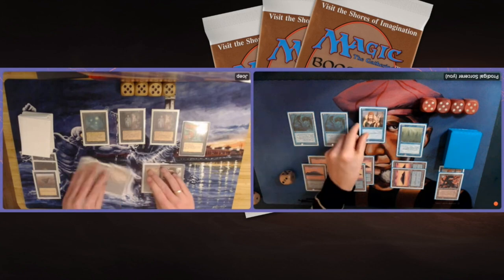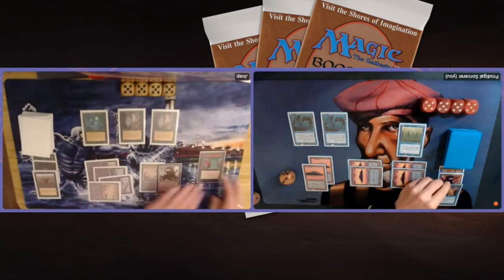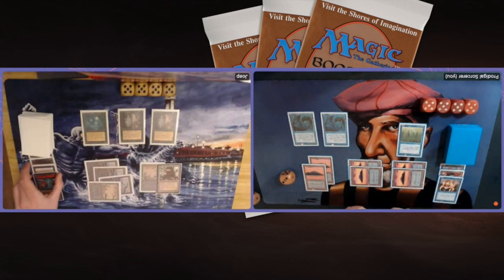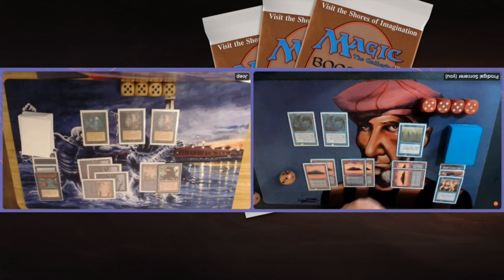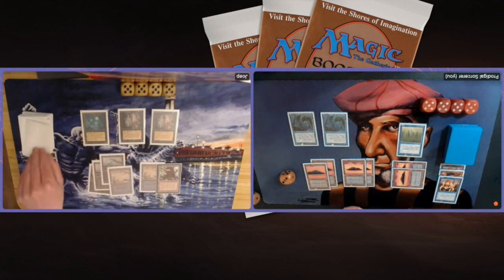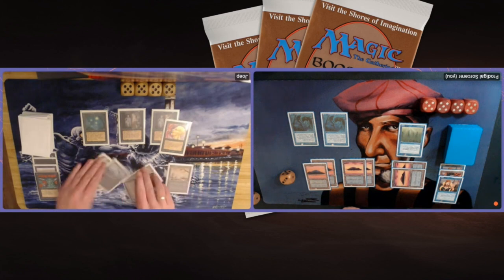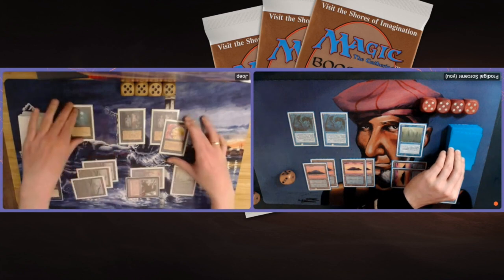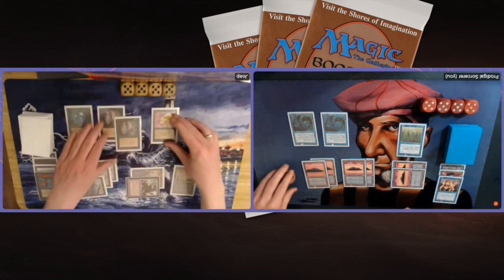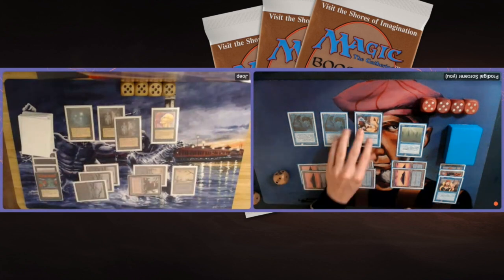There's a Juzam Djinn - wow, that is cool. Counterspell on the Juzam though. I wonder if I should counter it - maybe if I just play one more creature I can make a good double block killing the Juzam. There's the Sengir Vampire - the Sengir is more scary because it's a flying creature, it's got evasion. A 4/4 flyer. Do I have a Psionic Blast?